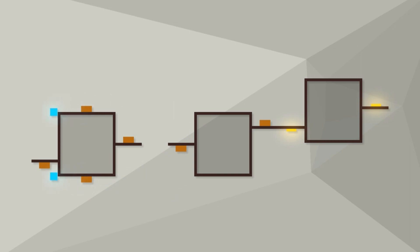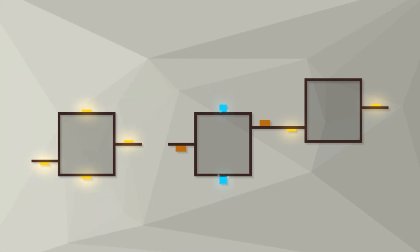Okay, hear me out. How do we get one at a time? Like this, of course. Actually pretty much the simplest level we've had so far.